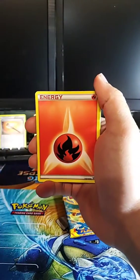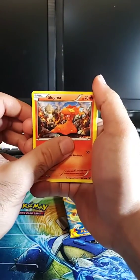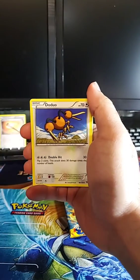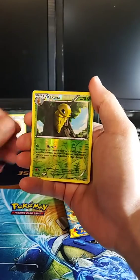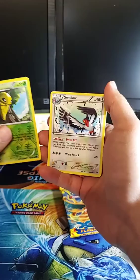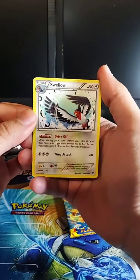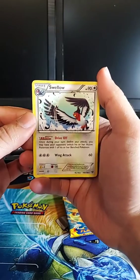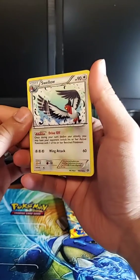We got a Skiddo, a Froakie, a Fire Energy, a Slugma, a Doduo. The reverse is a Kakuna, and the rare is a Swellow — non-holographic, but still a really cool card. I love when they have the actual Pokémon in action, so I like this one — it's pretty cool.